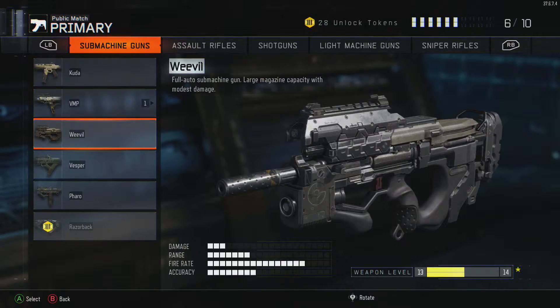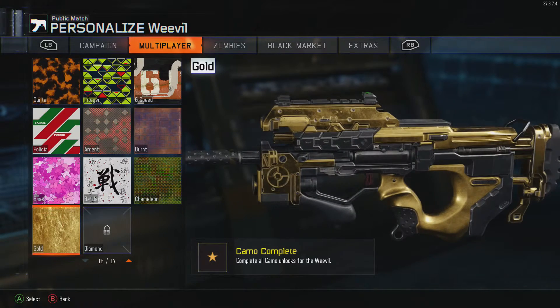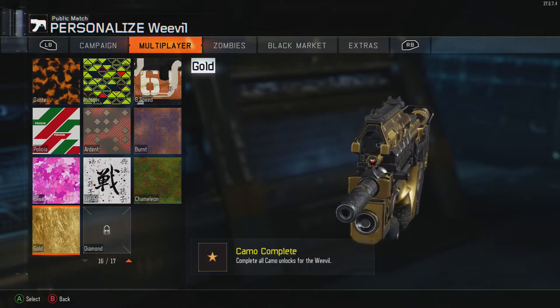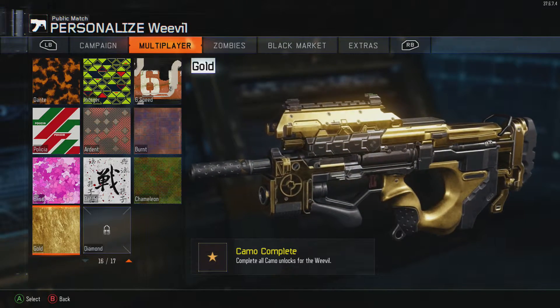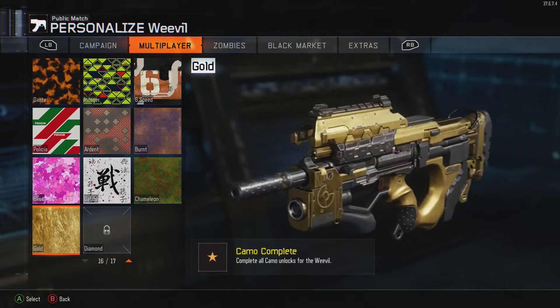The Weevil wasn't too bad. It's not the strongest SMG right now — buff the Weevil, 2015, hashtag that. But I managed to get it gold. And here's the gold Weevil. Watch it glint. Look at that gold, a glint of light flashing through it. Nice little gold SMG right here.